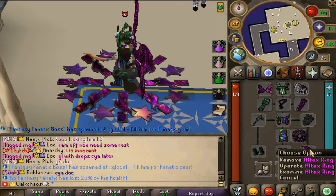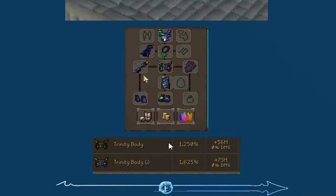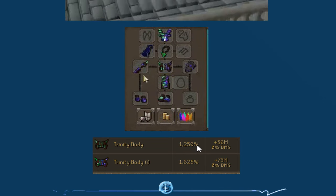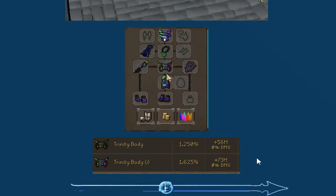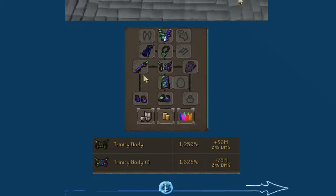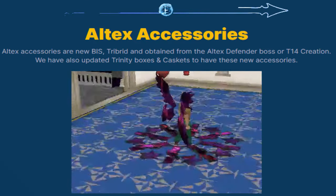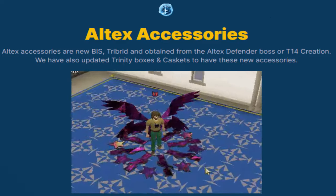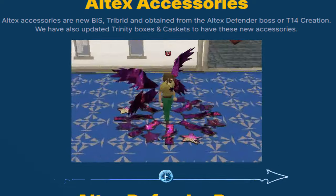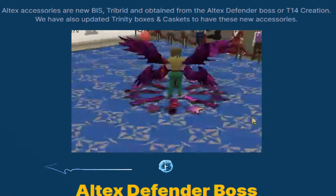We're also getting the brand new altix aura and altix ring, which we'll talk about next. You can compare the stats: the trinity body gives 1,050% drop rate bonus and +56 million damage, while the imbue version gives 1,625% — that's a huge jump. The altix accessories are the new best-in-slot ring slot items, obtained from the altix defender boss or tier 14 creation. The trinity boxes and caskets have also been upgraded to include these new accessories.